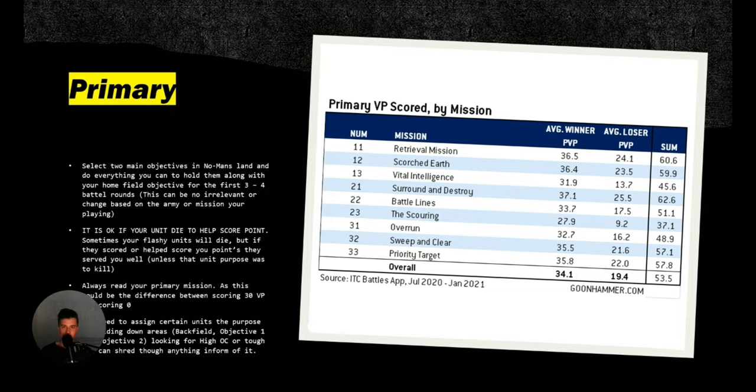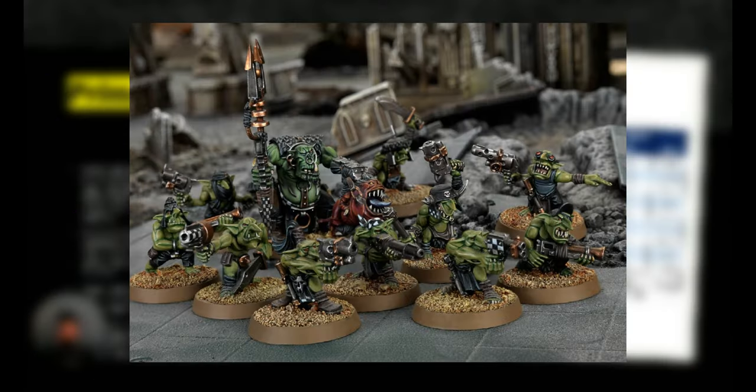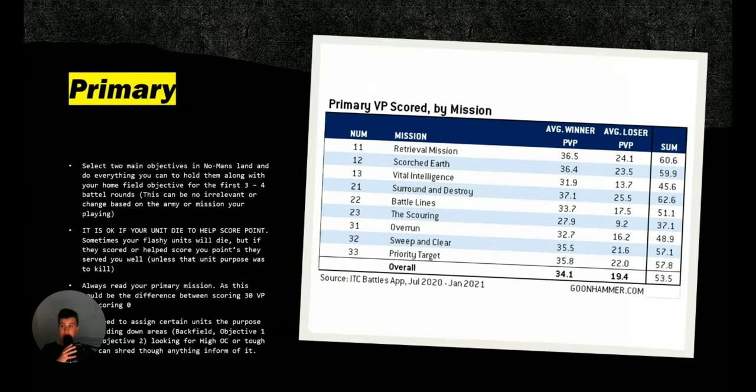Especially newer players: don't be scared to let your units die. Don't be scared to sacrifice units, because if they score you more points than their points value — the value of what they score in VPs — that's perfect. Don't throw out your key killing units like a big Nobz squad or a Beast Snagga squad, but expendable units like Gretchin? They're fine. Send them out there. Don't be scared to have your cheaper — or even more expensive — point units die to score you more points. This is very important and fundamental.